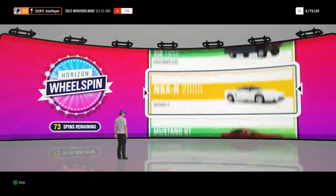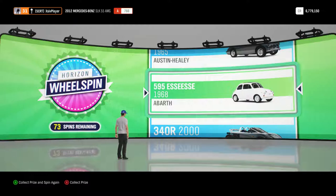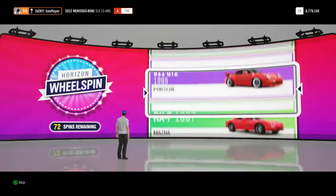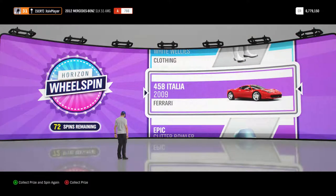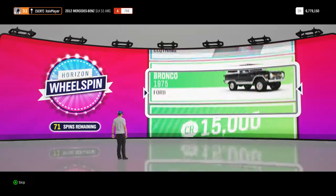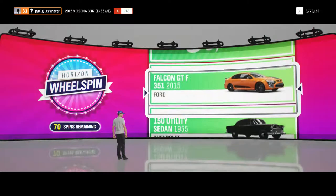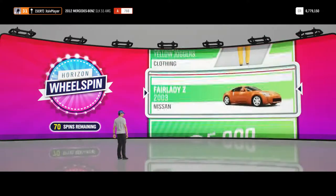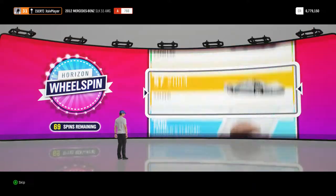Moving on, we have got the Abraff 595, quite an old classic car there. Next up we have just pulled in the Ferrari 458 Italia 2009 model, very nice indeed. Helps build the collection up of course. And a rare Fat Mullins T, again probably never going to be seen again. Next up we have got the Nissan Fairlady Z 2003 model, again adds into the car collection of course.